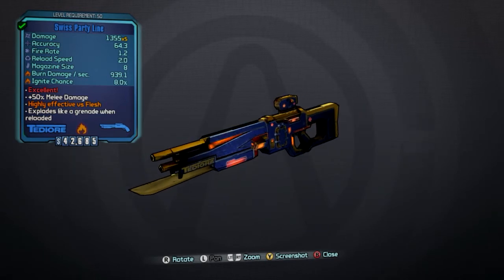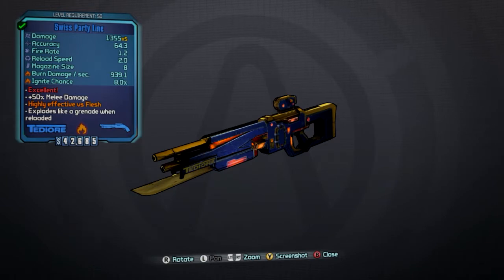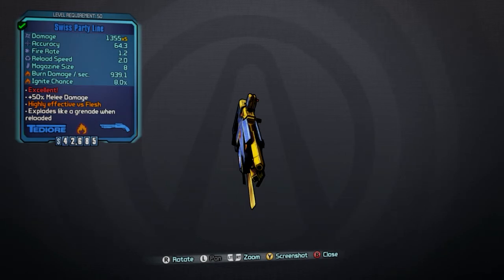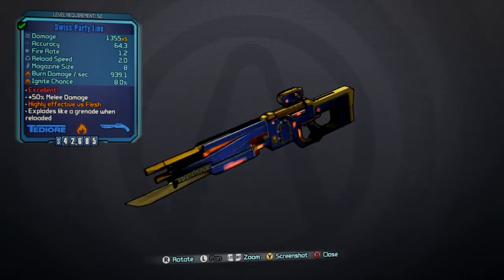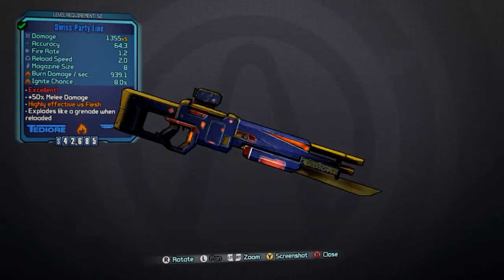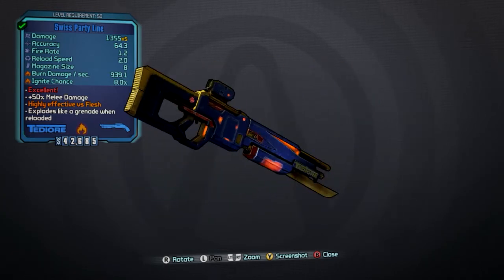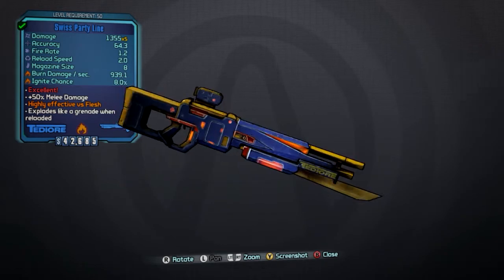Basically how you get this gun is you can only get it in the Holodome DLC. So if you have that, you already have this gun probably. If not, you get it by playing through the story mode. It comes up randomly as one of the mission rewards, so just keep playing through the final round and hopefully you'll get it as a mission reward choice, since it gives you two choices which increases your chances a bit. I got it just playing through, and you can get a level 60 version. I have a level 50 version because I don't have a level 60 character yet, so I went back on TVHM and got a level 50 version.